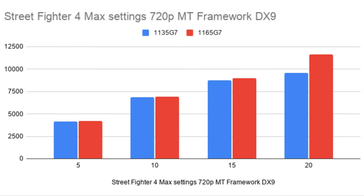Street Fighter 4 at max settings 720p, still using MT Framework and DirectX 9. The interesting thing here is that at 20 watts, you can clearly see — compared to Resident Evil 6 which also uses MT Framework and DX9 — that we can push the 1165G7 into a higher gear at 20W, giving a massive performance bump over the 1135G7. Think of it like how much gas is needed to push a car into another gear. If you don't give it enough power, that's where you get these performance deltas outside of just voltage differences.